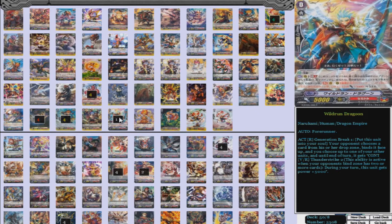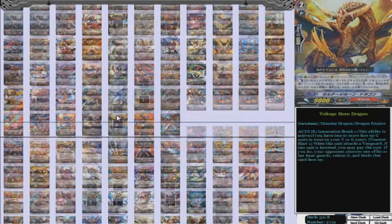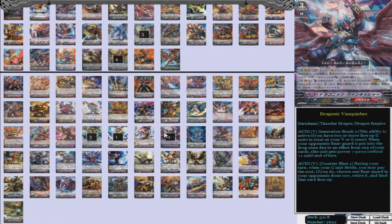The Thunderstrike 2 skill gives this unit power plus 5,000 during your turn. You get a card from the drop zone, bind it, and give one of your units power plus 5,000 until end of turn, as long as there's two bound cards face up, which is really easy to do. It's not until end of turn, so it does stay bound, which is why it really works against Legion. It's an awesome support starter for the deck. Even if it did go back until end of turn, it's easy to bind two cards in that turn using Vanquisher and another card — boom, two cards are bound face up.